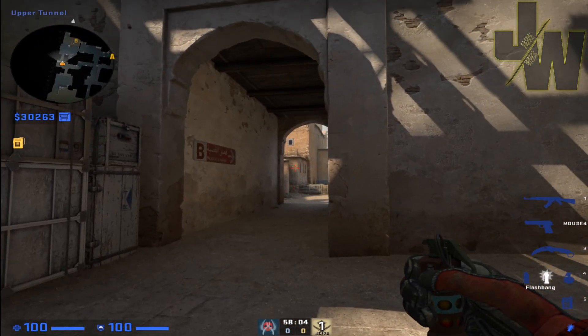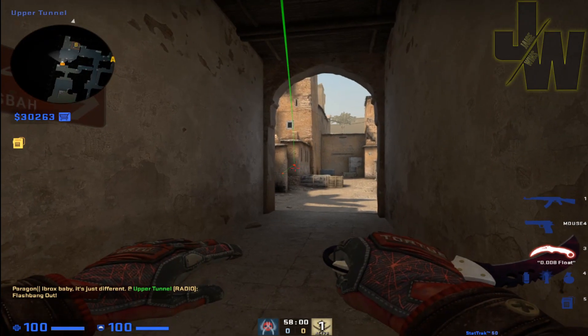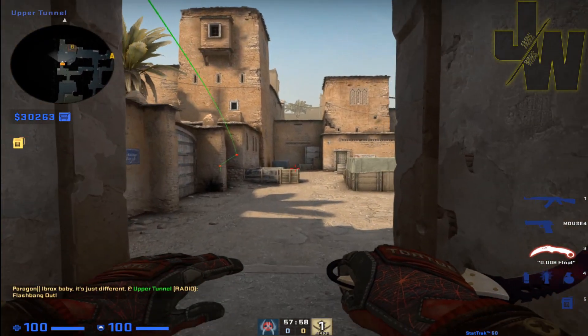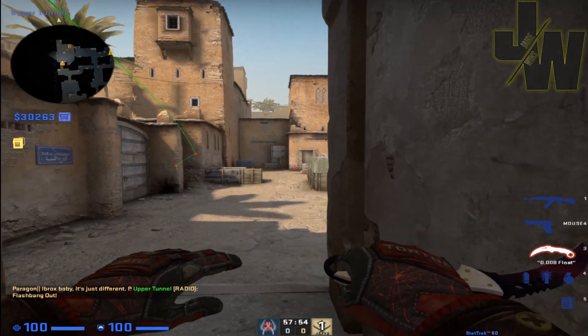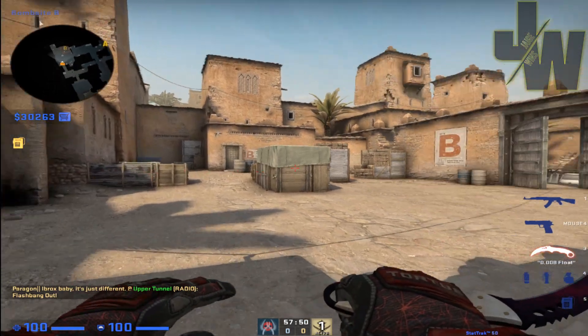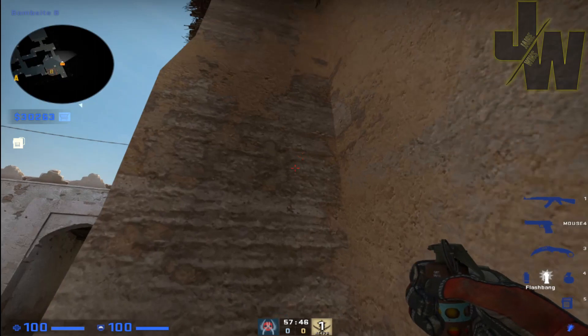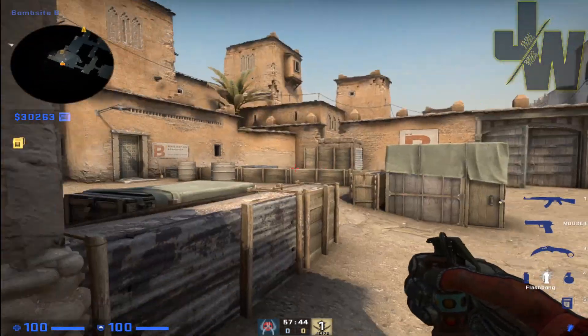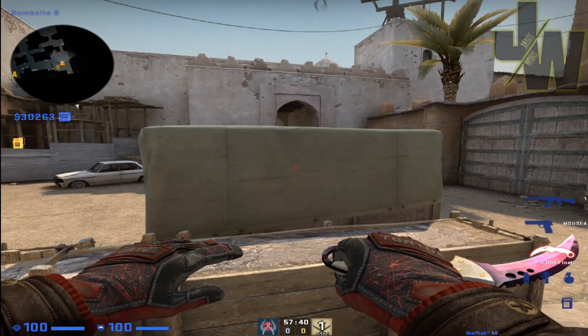One that can help you today and doesn't blind all your teammates is this one here. As you can see, it doesn't blind you even when you're running out facing the site and the platform. When you chuck this one, it bounces and should go off about here.